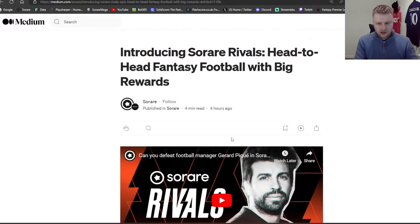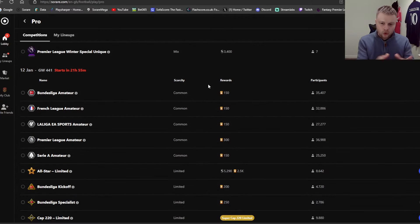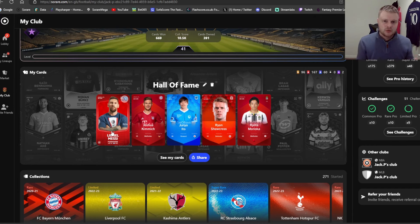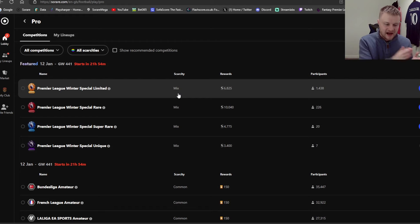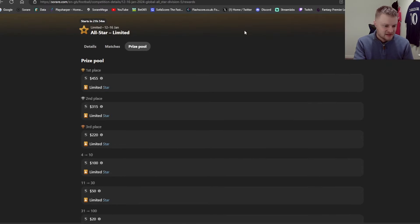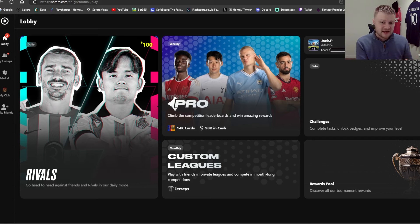For those brand new here wondering what Sorare Pro is: back on the lobby, alongside Rivals we have the Pro section. That's where managers compete using rare cards bought on the market — different scarcities like limited, rare, and super rare. Sorare Pro is more of a leaderboard format competing against all managers. For example, a tier 5 limited card competition could have prize pools up to 2,500, with entries like 8,689 managers competing. Rivals, by contrast, is more of a free-to-play head-to-head mode.